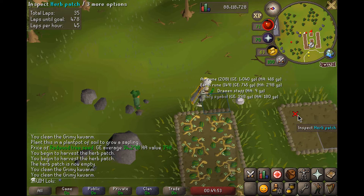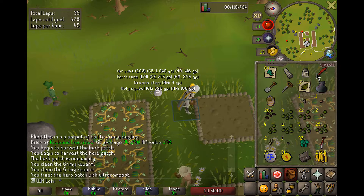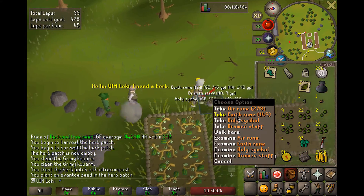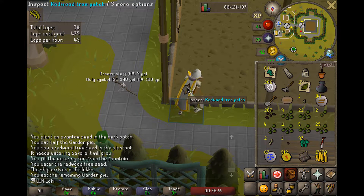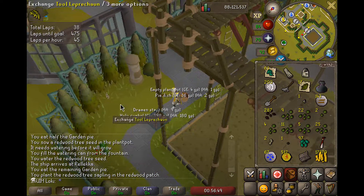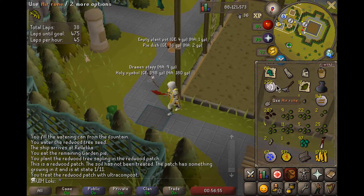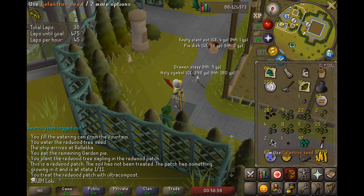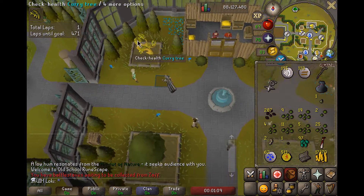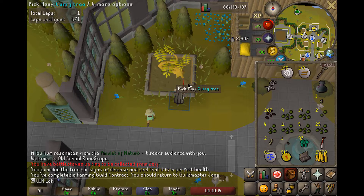We're also one level away from being able to plus 3 boost for our second Spirit Tree, which I'm planning to put in Hosidius, because it makes getting to the Hosidius Farming Patch more convenient. We boosted and planted - not going to be protecting this because we don't have any Dragon Fruit Trees. Ultra Compost plus daily monitoring should be fine. The growth cycle is about once every 10 hours, so it would take 20 hours to die. Curry Tree Seed is ready to go, which means we can finally resume farming contracts after 36 hours.